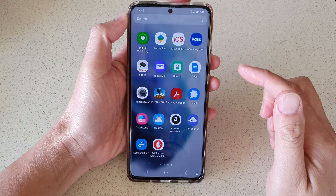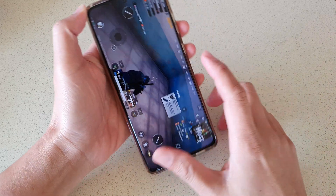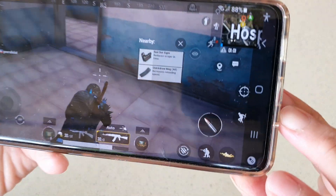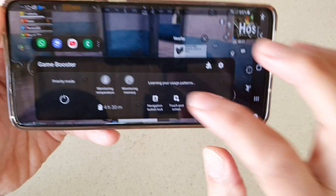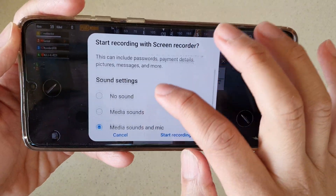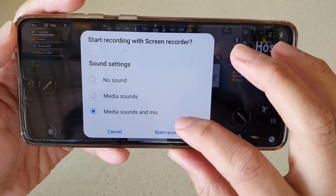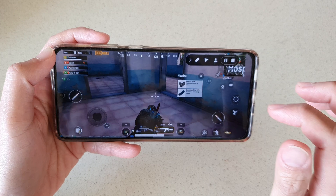Open up the game that you want to record. In the game, you want to swipe out to open up your navigation bar and tap on the Game Booster icon. Once Game Booster is open, there is a record button at the bottom — tap on that and you can choose whether you want to record with no sound, media sound, or media sound and microphone. Tap on start recording and the countdown will be three, two, one.